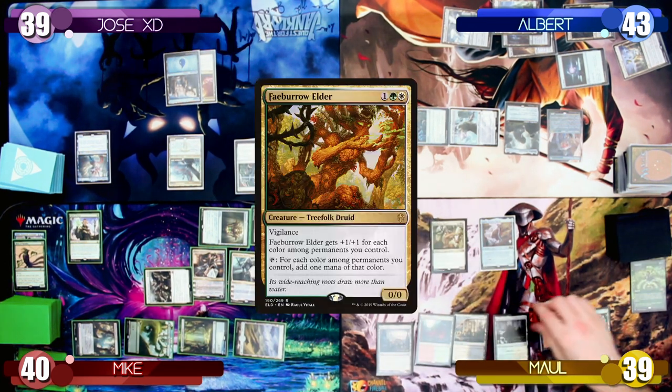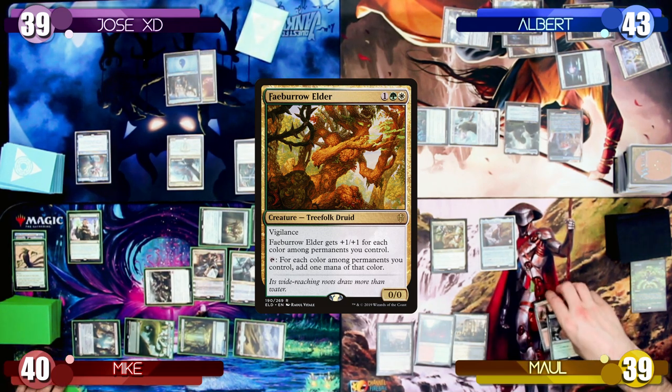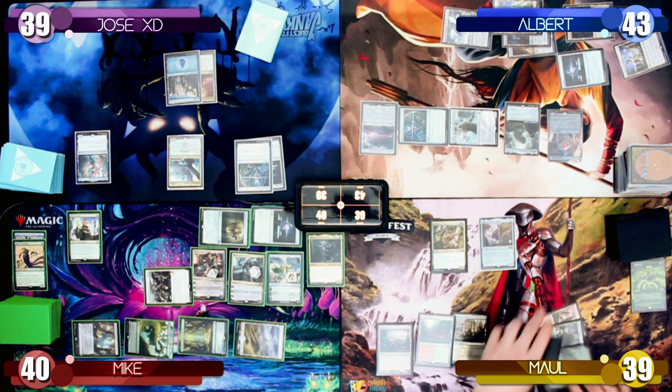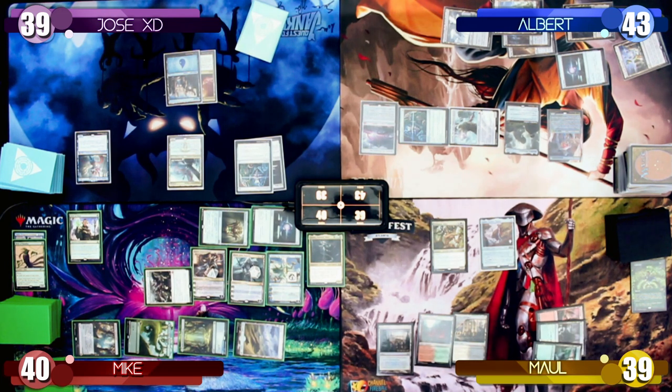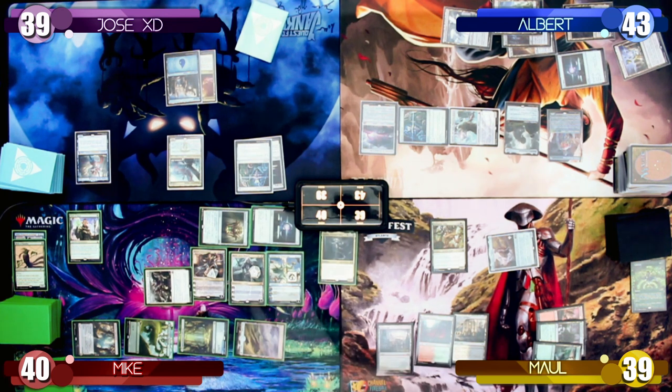Maul starts his turn by playing a Fae Burrow Elder. He then moves into combat and swings at Sorin with his Golos, knocking him down to 4 loyalty.